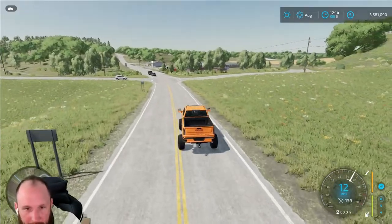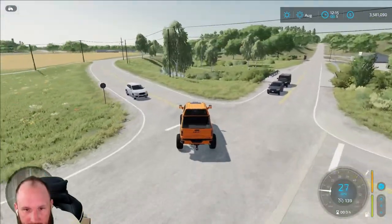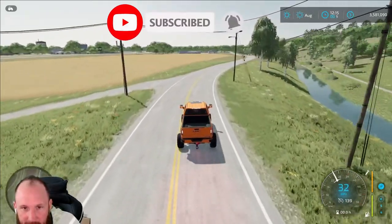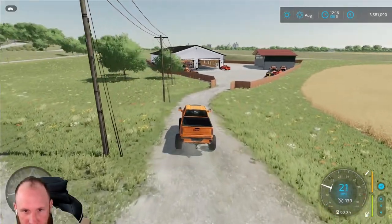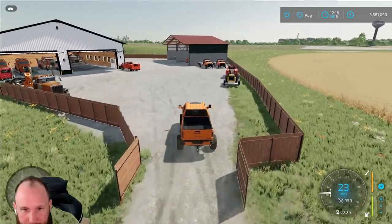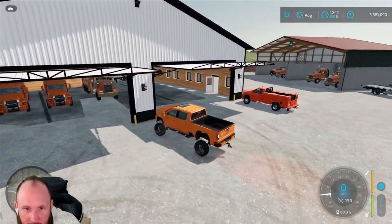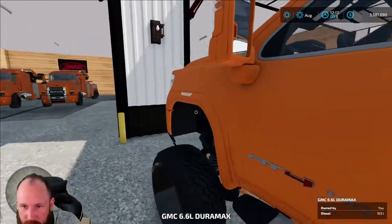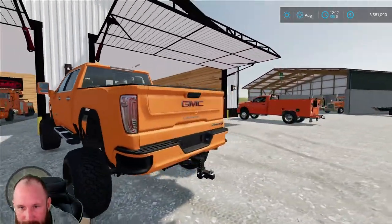Alright everybody, welcome back to Farming Simulator 22. I'll show you guys the tow truck setup I have — a snow yard on the Wood Meadows map, great for snow. We'll pull up here and park like a boss, because we are the boss, driving the GMC AT Ford Denali.